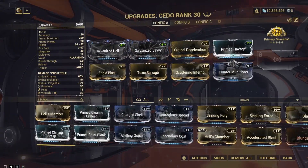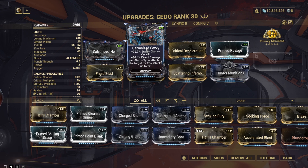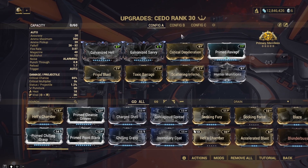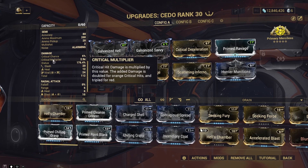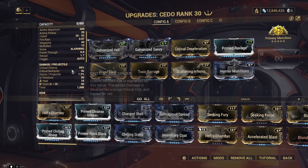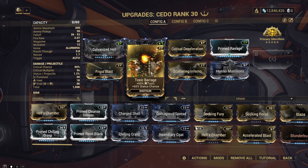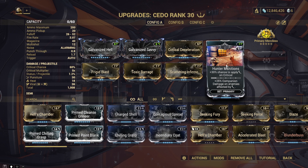Speaking of the Cedo, this is the build I went with. I use Galvanized Hell for multi-shot and Galvanized Savvy for status chance and stacking damage. We use Primary Merciless for stacking damage on kill — we want to keep this up as much as possible. Critical Deceleration is here, which is why I use the fire rate Arcane, because we lose a little fire rate but gain 200% crit chance, putting us comfortably at 60%. Primed Ravage — if you don't have it, just use normal Ravage — gives us a 5x crit multiplier. We round it off with Frigid Blast and Toxic Barrage for status chance and viral damage, Scattering Inferno for heat damage and more status chance, and Hunter Munitions for a 30% chance to apply a slash proc on crit.